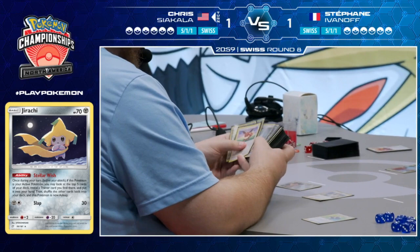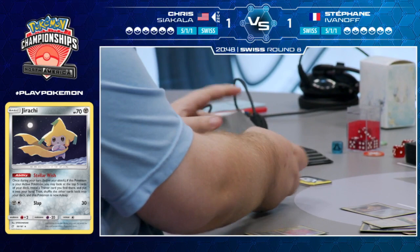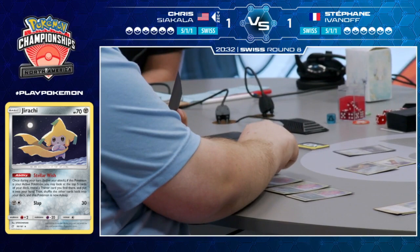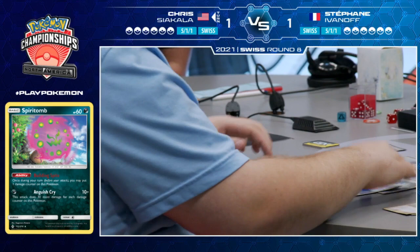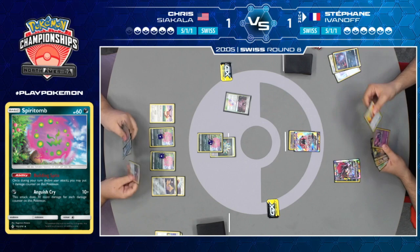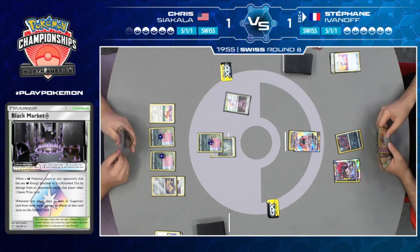Chris has probably played this matchup more than me — which is zero times. If you're going second and your opponent has already gotten an energy down, do you even bother? It's not very good anymore if you send up Honchkrow and your opponent just gets to attack it. Also, there's a Double Colorless on top of Lele, so your opponent can just Guzma and knock it out. Perhaps Chris is just saying, 'This just isn't a situation where Honchkrow is good — maybe it's only good if I go first.' Because you know your opponent plays Alolan Muk, you know the rest of your deck isn't particularly good against it. Your opponent didn't get an Alolan Grimer or a Ditto Prism Star.